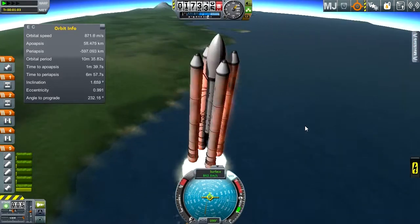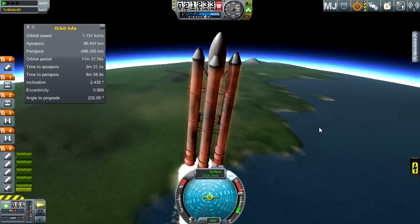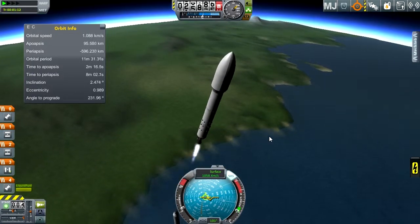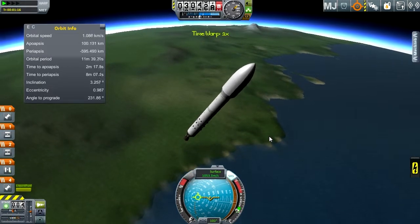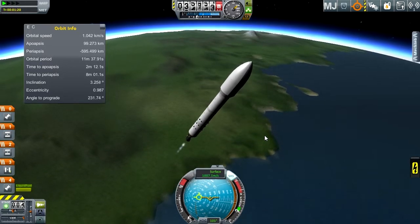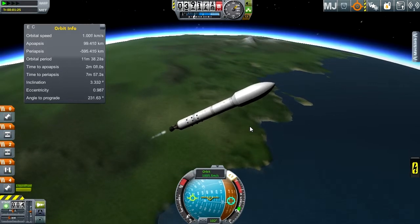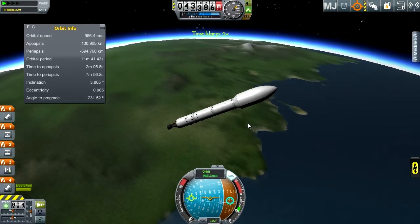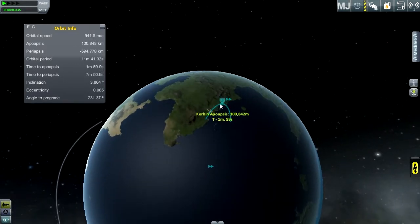If I put a reaction wheel maybe between one of the fuel tanks, this would turn a little bit better, but I'm not sweating it. Turn up the throttle. My apoapsis is already ridiculous — it's already 100,000. That is the definition of a steep ascent.